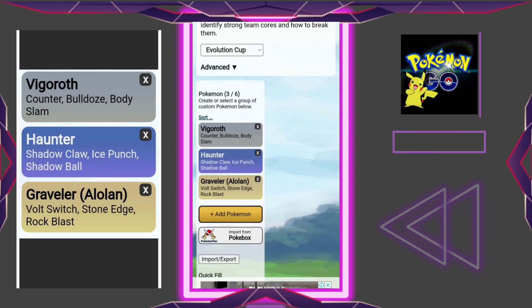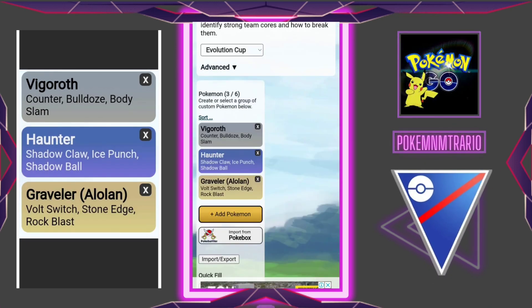Now let's hop to the third team. We are again going to use Vigoroth and Haunter with the same attacks. In this team we are going to use Graveler, which is Alolan form, with Volt Switch as a fast move and Stone Edge and Rock Blast as charge attacks.